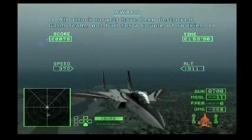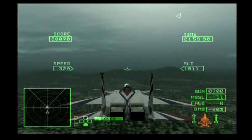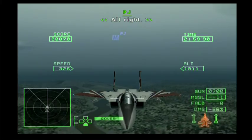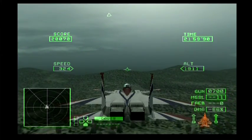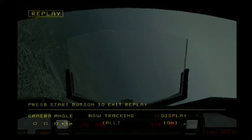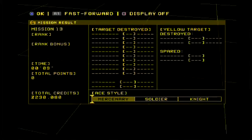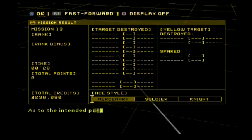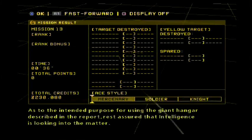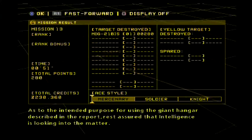All attack targets have been destroyed. Crow Team — not bad for a couple of rookies. The mission to clear out remaining Belkan resistance was a success. As to the intended purpose for using the giant hangar described in the report, rest assured that intelligence is looking into the matter.